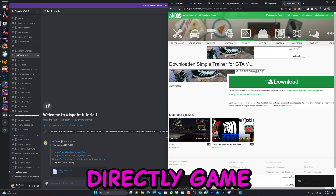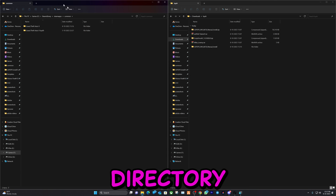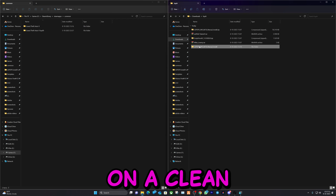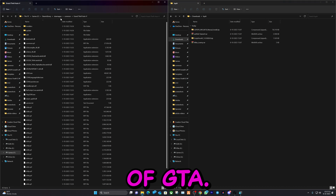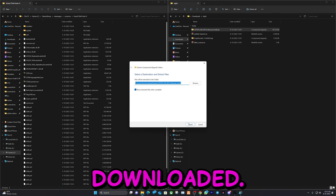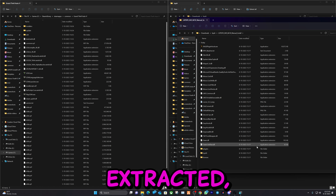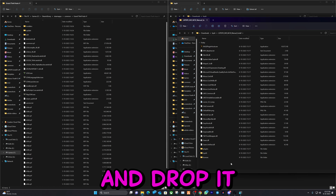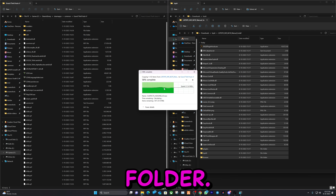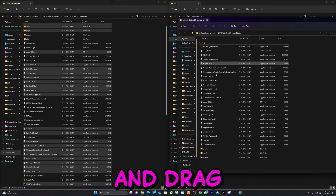Now let's get our main directory game folder and the files we just downloaded. On my left side we have our game directory folder and on the right side the files we downloaded. I'm using this on a clean install of GTA — nothing installed. Let's go ahead and extract the first folder we downloaded. After it is extracted, select everything and just drag and drop it into the main directory folder. It's that easy.